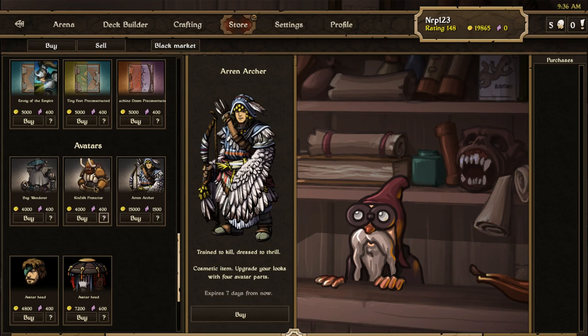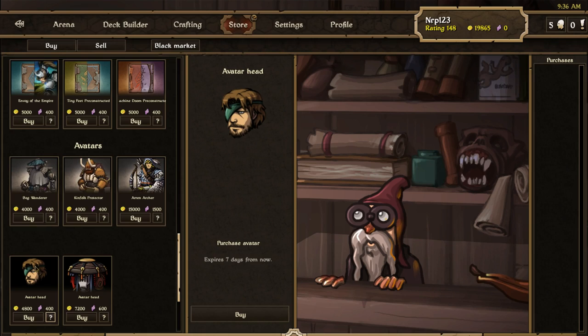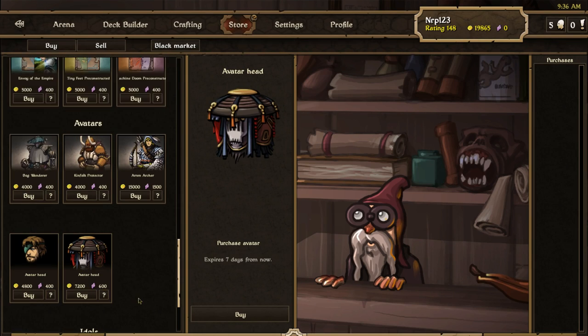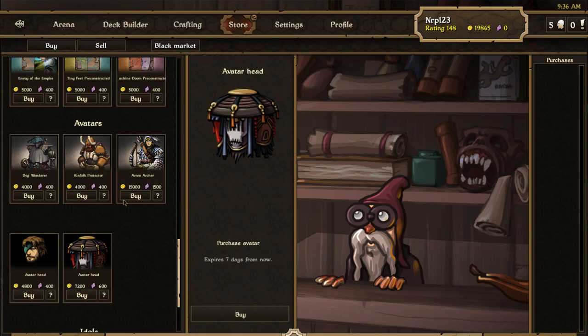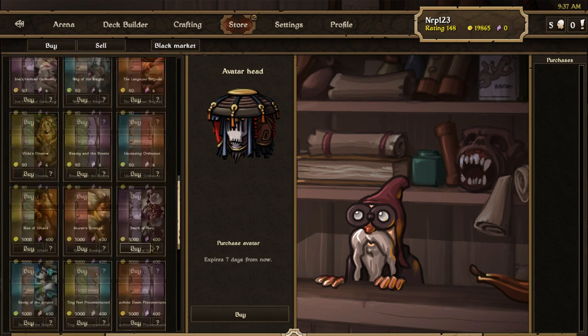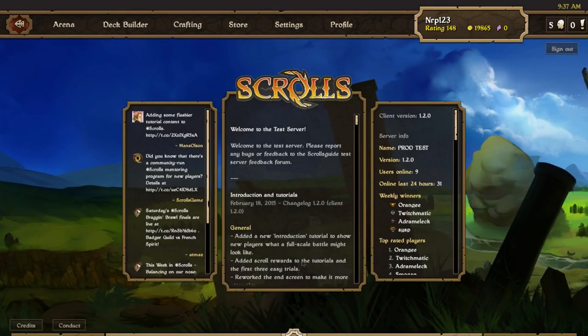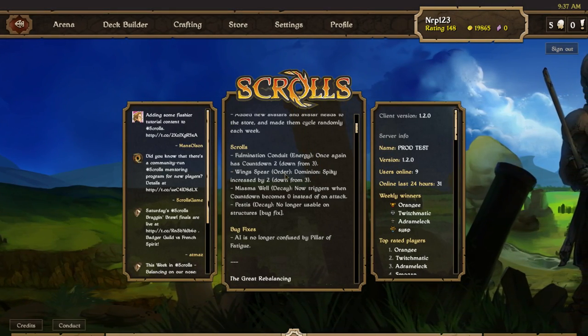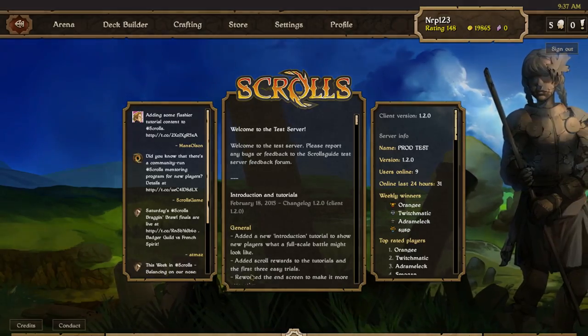It says 'Expire seven days from now.' There are also individual avatar heads available. The archer avatar is pretty expensive at 15,000 gold, though none of these prices are final. I usually thought they made prices really cheap on the test server so you could buy and test if it works. Anyway, I really hope you guys are excited for these little changes that are slowly making Scrolls a much more polished game. Keep on scrolling — I'll see you next time.